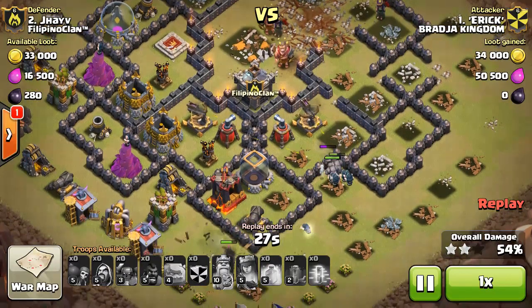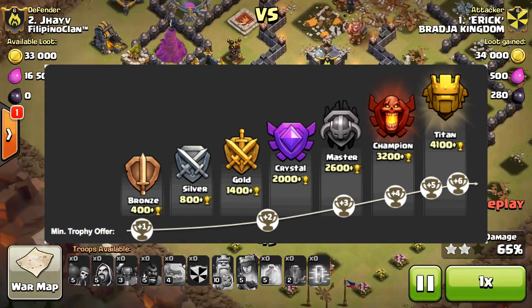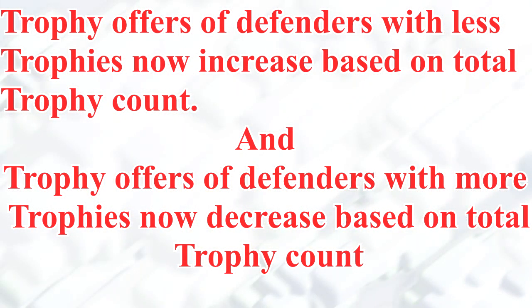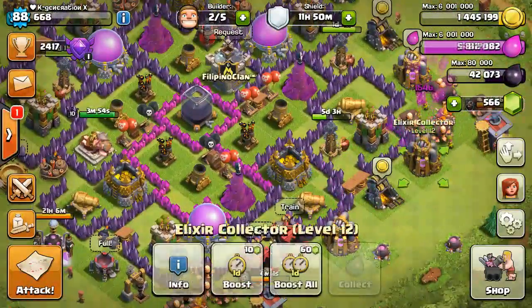Moving on to the last update of this sneak peek: changes in higher league trophy offers. It is a day of joy for Titans and Legend League players, as their days of getting just one trophy offer or sitting in searches for hours are finally over. According to the new system, higher trophy level players will receive a minimum of 6 trophies from a base at their level, rather than getting just one trophy, which was a very low reward for their effort. In addition, at higher leagues, trophy offers from lower league players are increased while trophy offers from higher league players are decreased, making it overall easier for higher league players to continue their push, whereas trophy offers for lower league players remain unchanged.